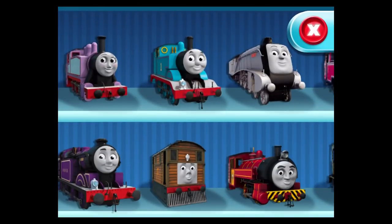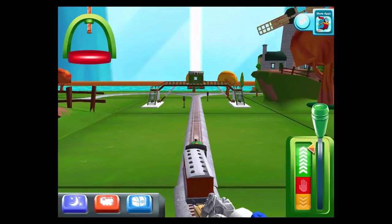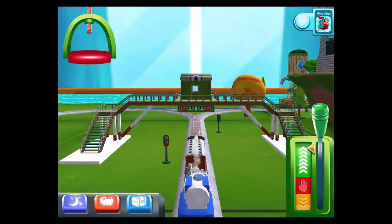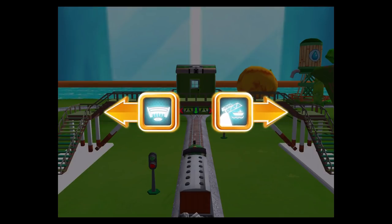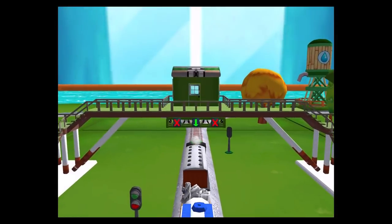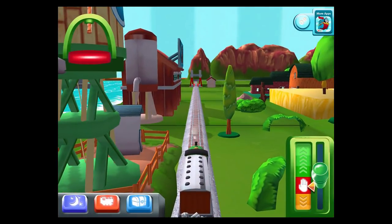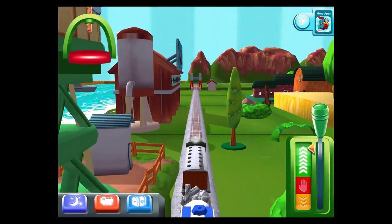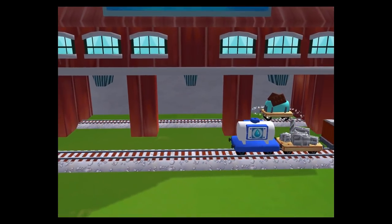Choose your engine. Percy. Choose a direction — left leads to Tidmouth Sheds, right leads to the Rolling Bridge. The Rolling Bridge is right over there. The engines love that — a new wagon! Your engine would love to pull that.